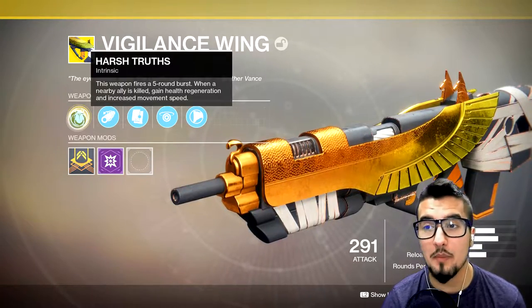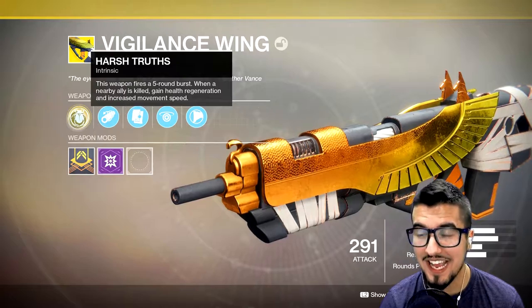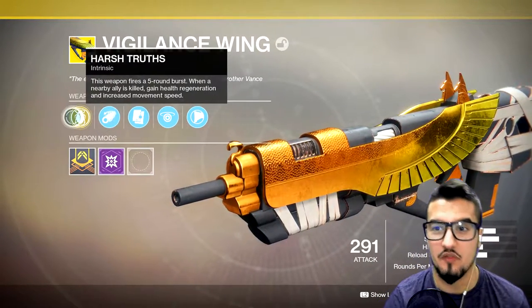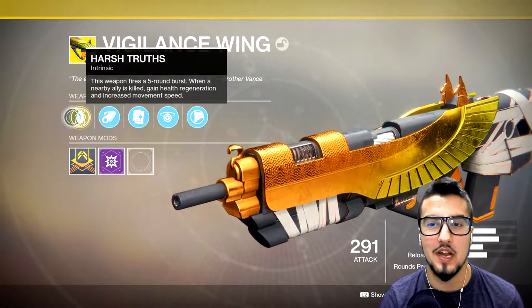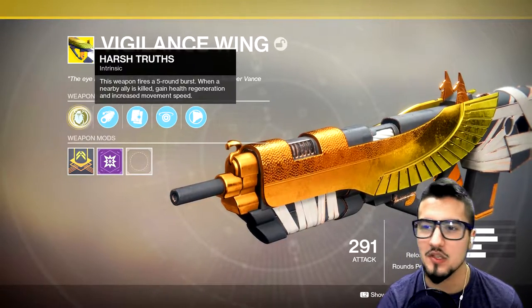Harsh Truth: this weapon fires a 5-round burst. When a nearby ally is killed, gain health regeneration and an increase to movement speed. This is stuff that only really comes into play in the Crucible or anything like that — otherwise most people don't die. Even in the raid, I don't know how this could be useful.